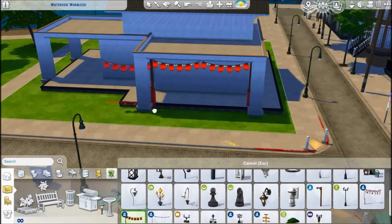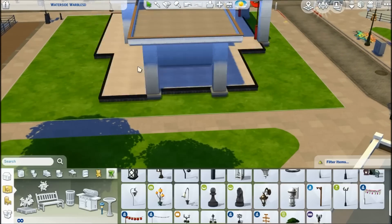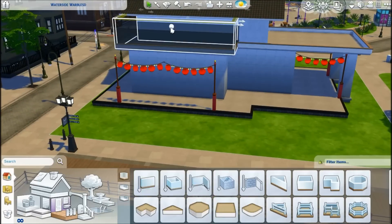So it's these three things in one. You get the karaoke bar if you have the City Living Expansion Pack, and you can own restaurants if you have the Dine Out Pack. If you have neither of those two packs, you can still use it as a lounge from the base game. I hope you like it.